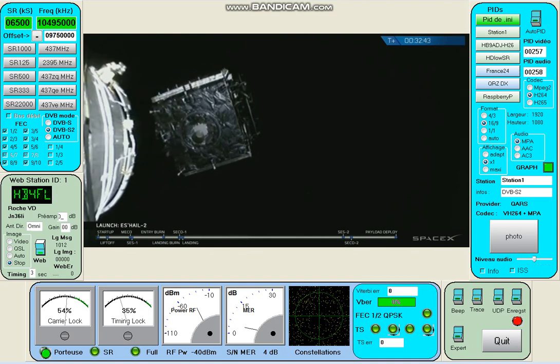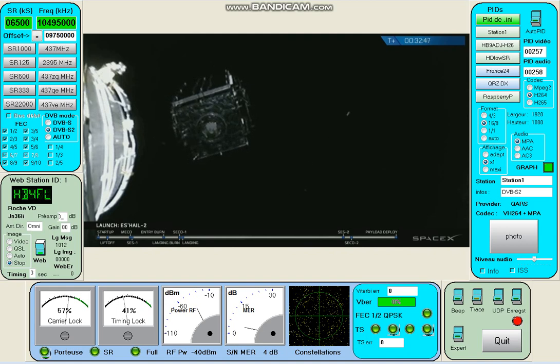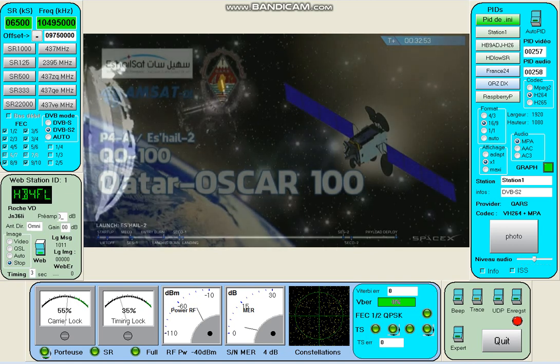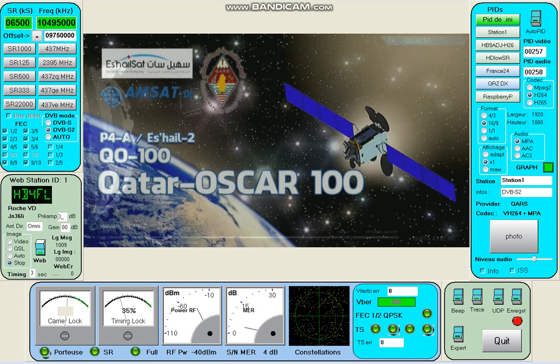And there it is — a beautiful sight as SHal-2 floats away, again to provide communications from geostationary orbit. Today was a wonderful day. We'd like to extend great thanks to our customer, SHal-SAT, for entrusting us with today's mission. And surprisingly, SpaceX's first mission ever attempted in the entire month of November.